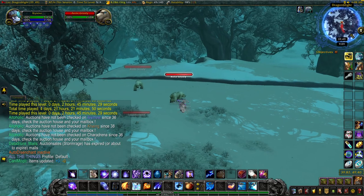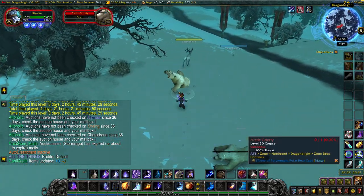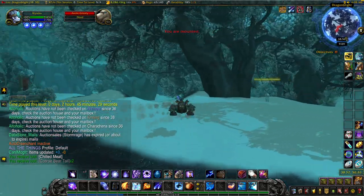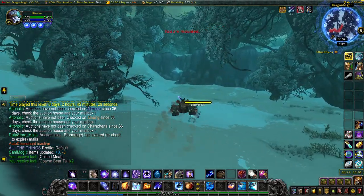You just fly around and kill all the Arctic Grizzlies. You don't need to worry about killing the Cubs, as they don't drop anything. I like to just spam the macro, because it'll target the next Arctic Grizzly for me to kill.